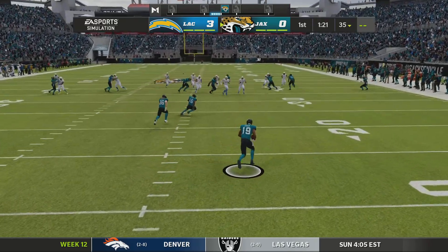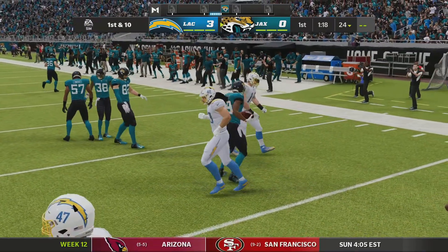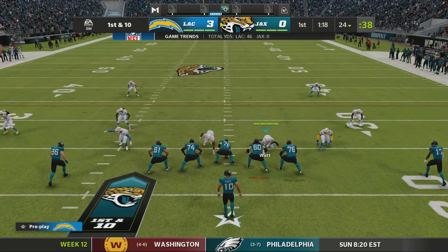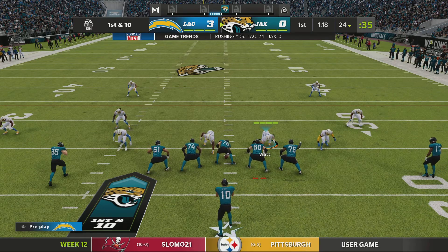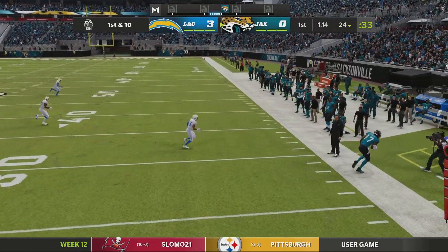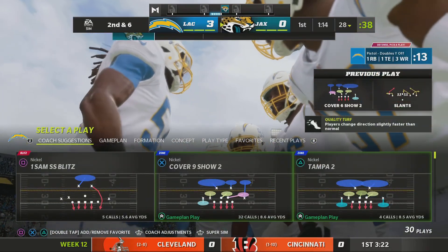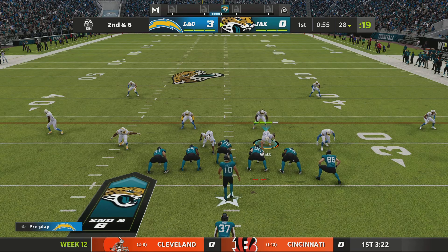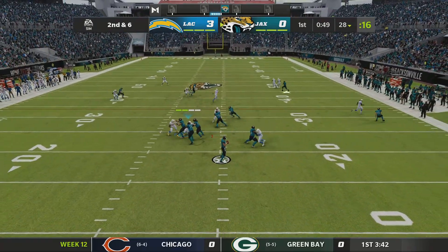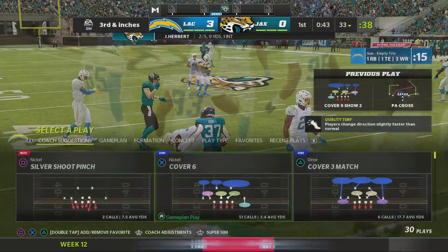Here's Johnson on the return, tackled just shy of the 25. The Jacksonville offense set to begin their next drive. They threw an interception the first time they had the football, only gave up three points off that — shouldn't be a difficult hole to overcome. When you throw a pick, defensive backs have a tendency to be a little bit loud, but they also gamble more thinking they'll get a second one. Maybe the offense can take advantage with some double moves.